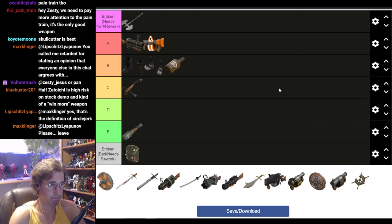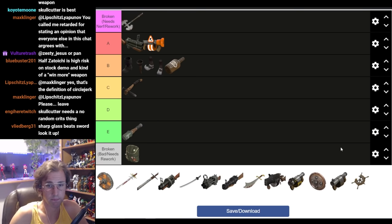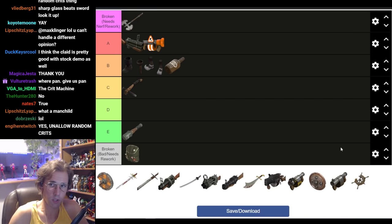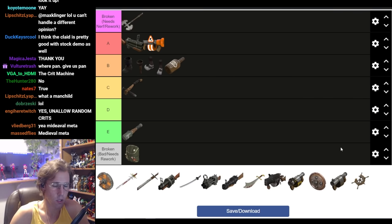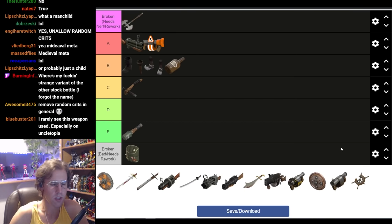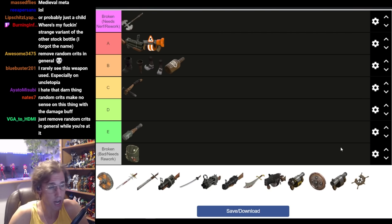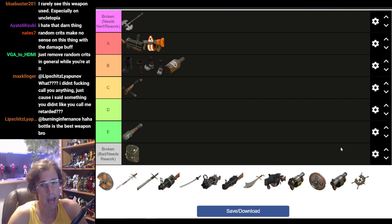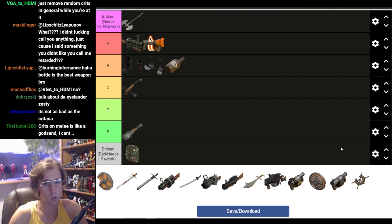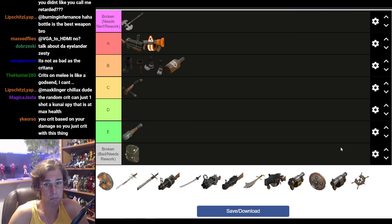Let's do the Scotsman's Skullcutter. Remove random crits on this thing, then it's fine. This weapon should not deal random crits — other than that, it's fine. When you use the Skullcutter with the Tide Turner and you have random crits on a Valve server, you just don't die — kill after kill, you immediately recharge your shield and chain charges over and over. It's crazy. No weapon should be balanced with random crits in mind. Without random crits, it's totally fine. But with random crits on, it's broken. Remove random crits — that's it.